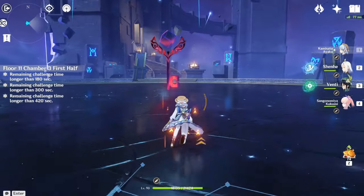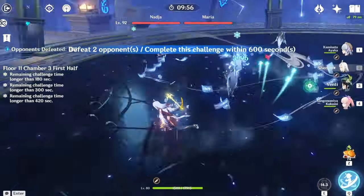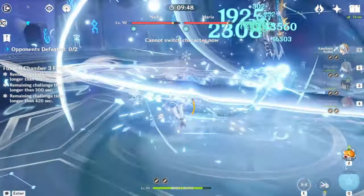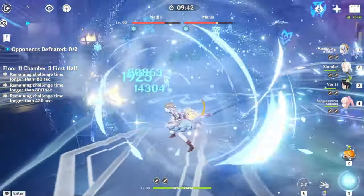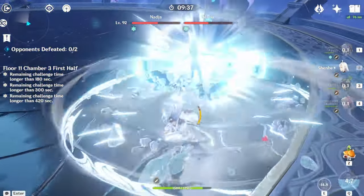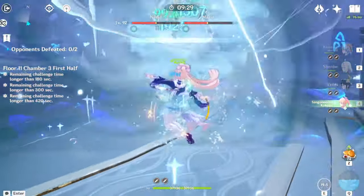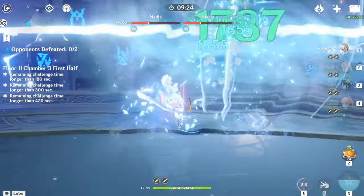Here is Floor 11 Chamber 3. We have two operatives to deal with. You can run crowd controllers to group them up and deal big damage, or run any DPS team — they're just two really tanky operatives. There are no hidden mechanics other than they do big damage and love to teleport around. Think of it like a Mirage Mage or Sinshin Mage — this one is an Anemo operative and the other is a Cryo operative.